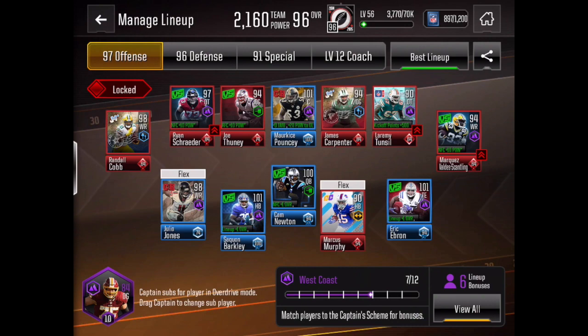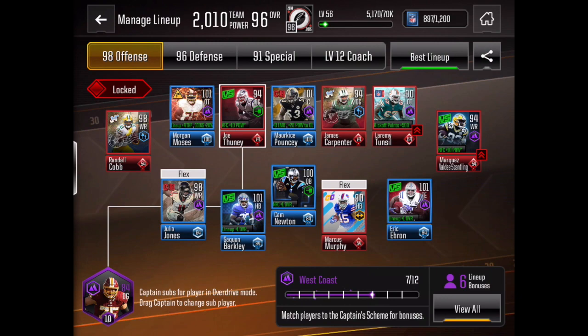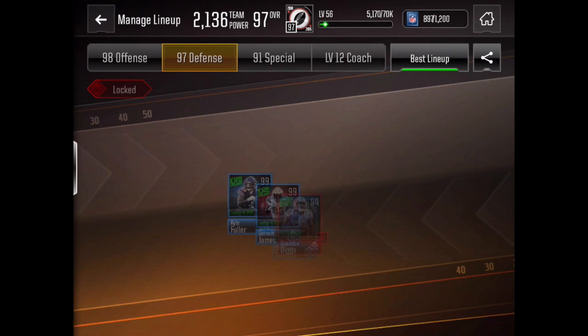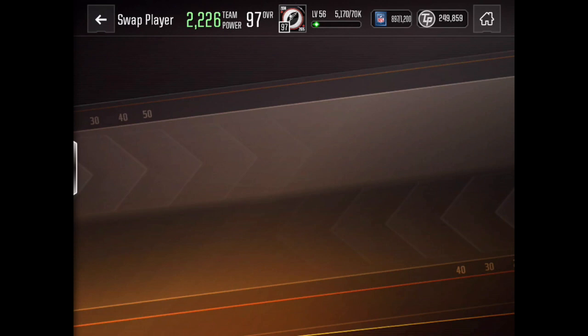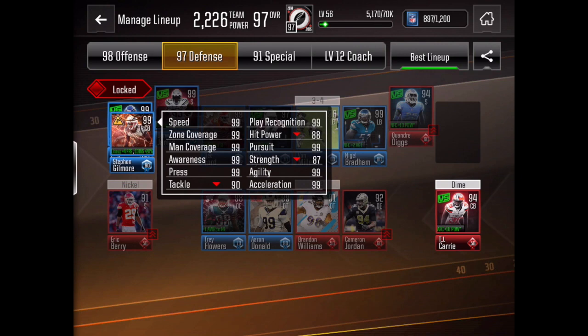That is pretty much how you guys make the power line event super smooth and super easy. Once again guys, put in Mike McCarthy, level him up to level five and get Quick Slants — once you do that, you're gonna be good to go. Safety's fine; Airberry is pretty good right there, and we'll just replace prime pool. Alright guys, that's gonna be it for today's video. Thank you guys so much for watching. If this helped you out in any way, please leave a like and subscribe, and I'll see you guys next time. Bye!